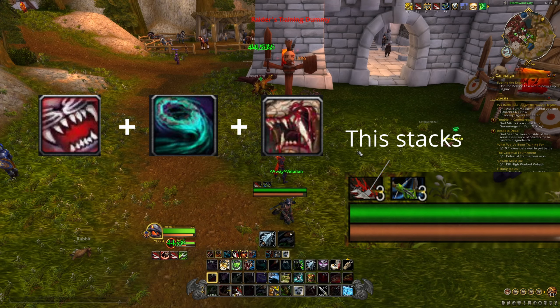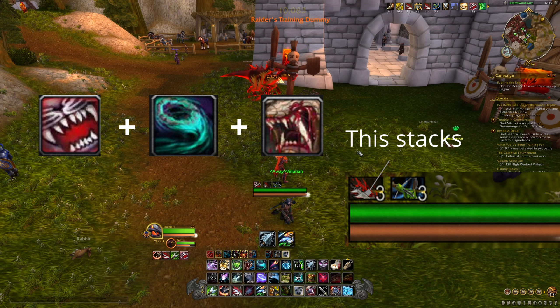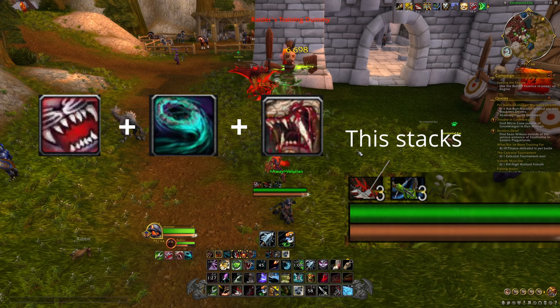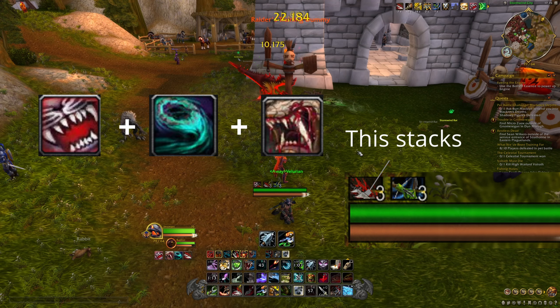In the first video I talked about burst rotation, and I made a longer burst rotation. You can technically make it a little bit quicker like this, but don't forget about stacks. So technically use Bestial Wrath, then Death Chakram, then Bloodshed.